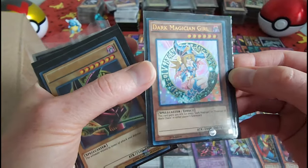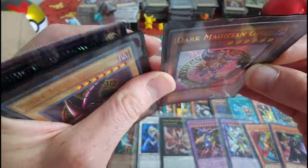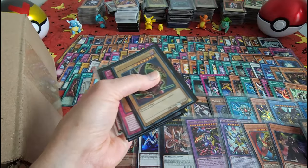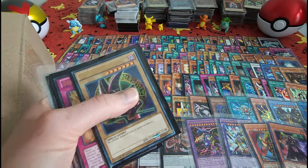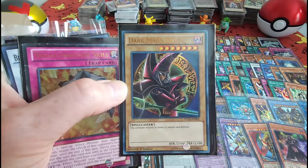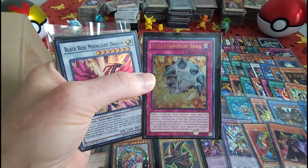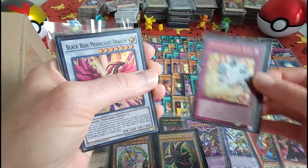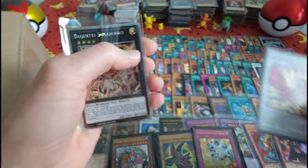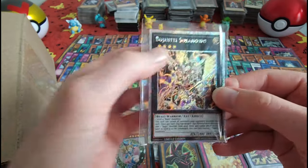Dark Magician Girl — nice! I don't know why this one seemed a little thick, I wanted to make sure there wasn't anything else in there, but there's not. There she is. Dark Magician Girl, put up in the front — and Dark Magician, nice. Good combo, I like it. Breakthrough Skill. Next we've got the Black Rose Moonlight Dragon. These were some really good, interesting cards that they had in the sleeves in this one. I like it.